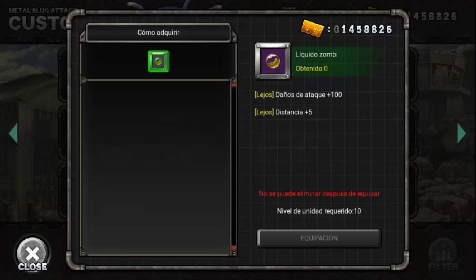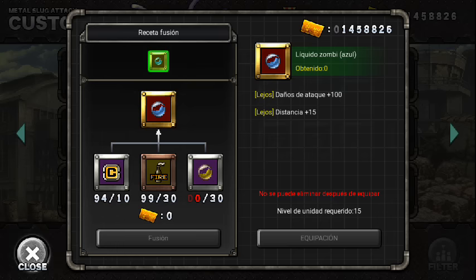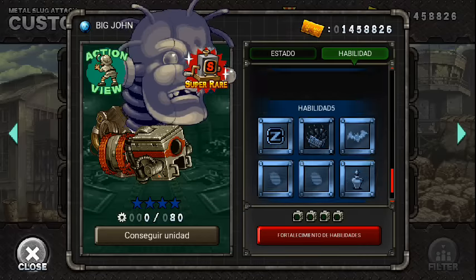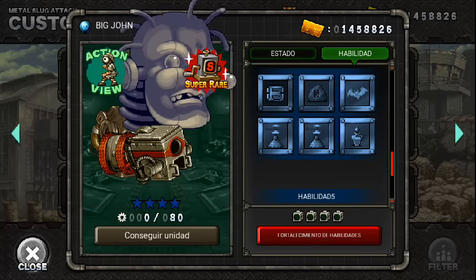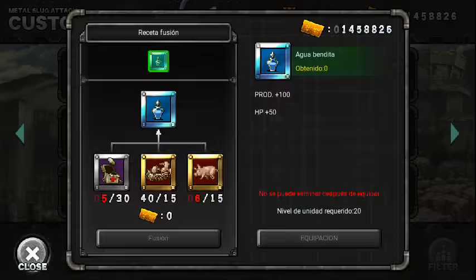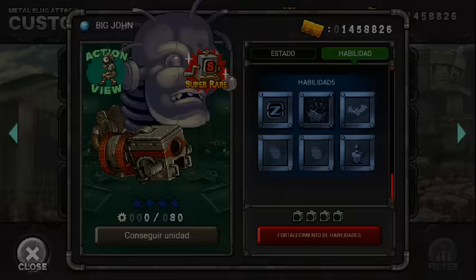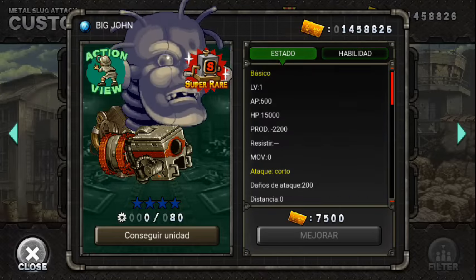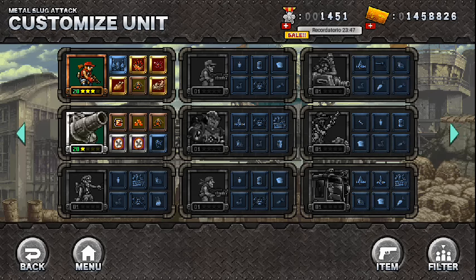Aquí está el Bigzion. Podemos ver un item especial que nada más se puede conseguir en el Extra Ops, que sería este líquido zombie azul, la hélice que cargan las burbujitas, y no sé qué sea esta cosa. Pero se que esto es lo que nos va a pedir. Parece que va a costar bastante, ya que para 4 estrellas nos pide objetos en platino o diamante. Para nivel 1 para mejorarlo son 75 mil, así que sí va a estar algo caro.